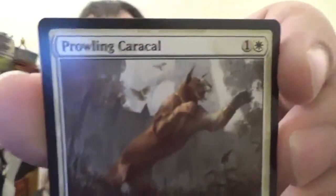Follow that up with Righteous Blow — an instant for one white from Guilds of Ravnica. It deals two damage to target attacking or blocking creature. All of the previous ones were from M20. Next up we have the Prowling Caracal, which is one colorless one white for a 3-1 cat.